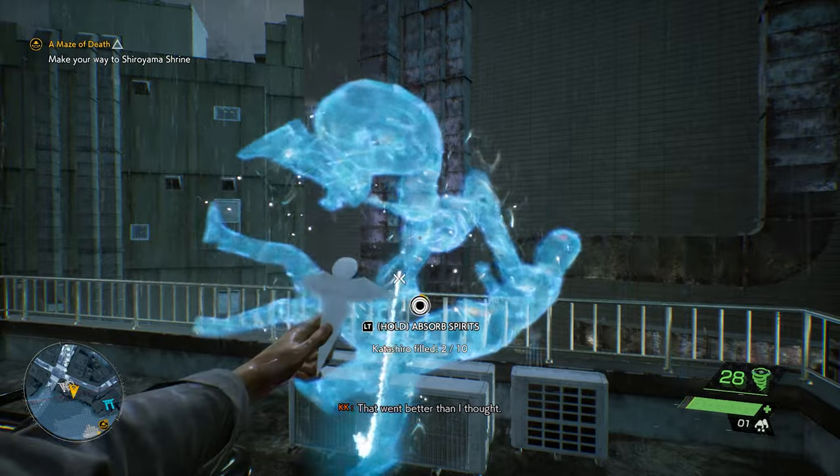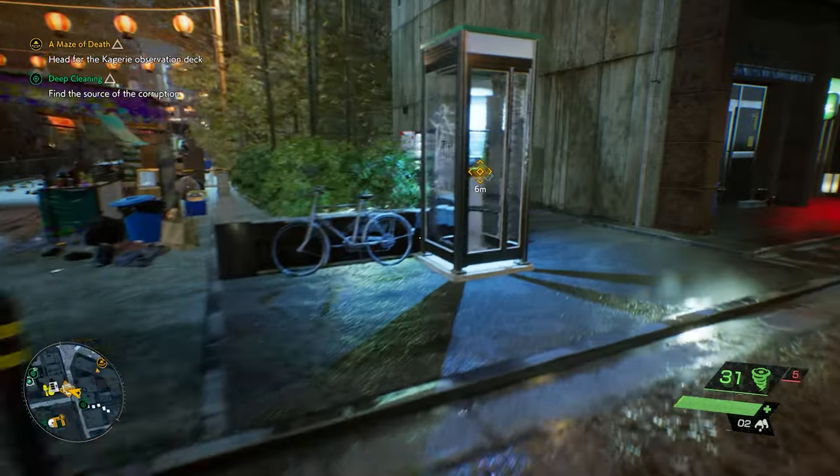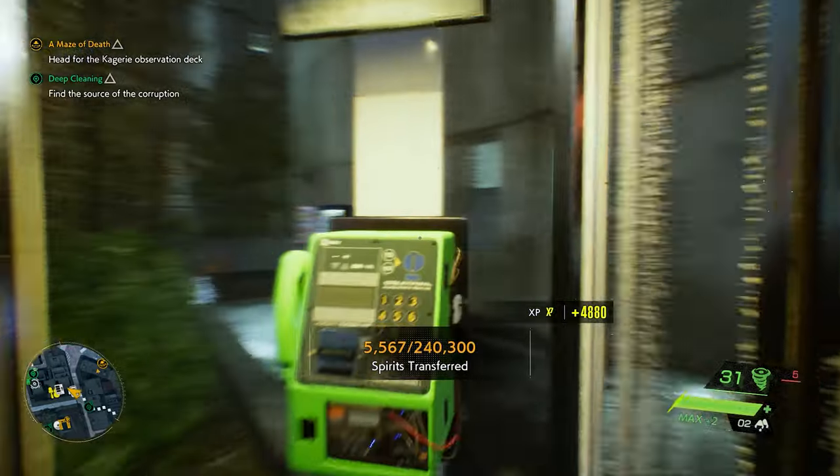A good way to get some extra XP is to use these little Katashiro paper dolls to absorb spirits and then cash them in at nearby phone booths. Loading your entire collection of them with spirits should reward you with a ton of experience points.